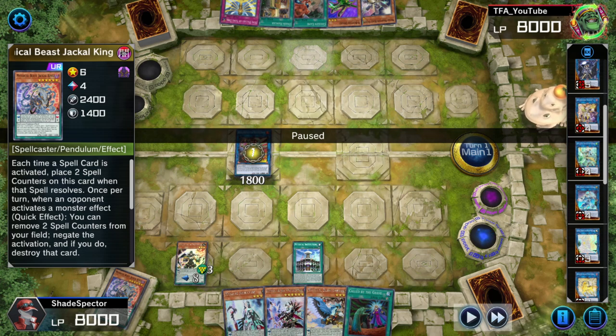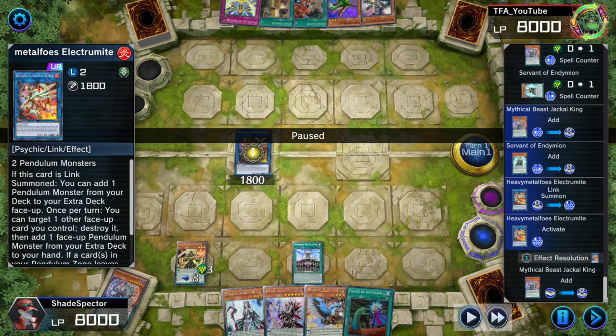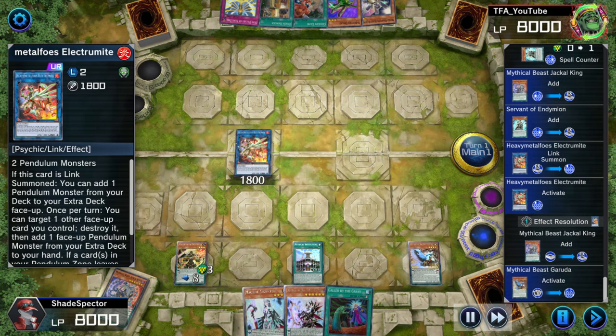At this point you can play through Imperm - you're Imperm-safe. I didn't have an Imperm for the example, but in this scenario you can play through it. Can Electromite be Ashed? No - the only thing that can be Ashed on Electromite is the draw effect when you pop and add something back. The effect to draw one card is the only thing that can be Ashed. So the main effect you're reaching for cannot be Ashed - you're looking pretty cozy here.